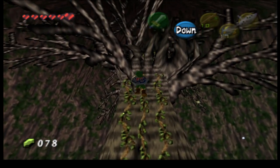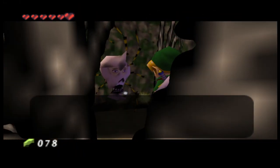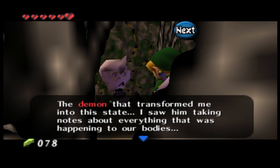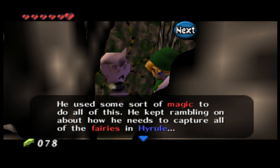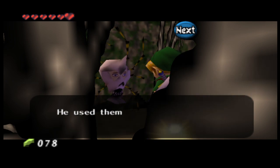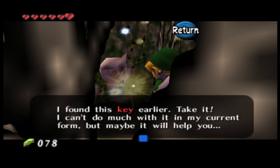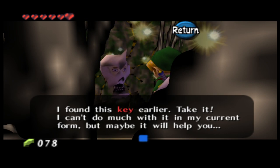The music to this fan-made dungeon is pretty cool. A spider NPC speaks: "The demon that transformed me into this state — I saw him taking notes about everything happening to our bodies. He used some sort of magic to do all of this. He kept rambling on about how he needs to capture all of the fairies in Hyrule. He used them to perform some sort of ritual. I found this key earlier — take it, I can't do much with it in my current form, but maybe it will help you."